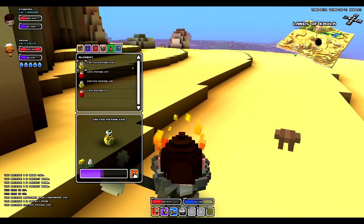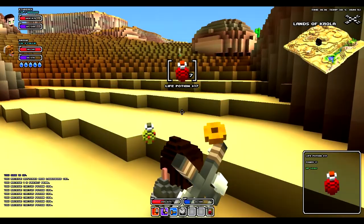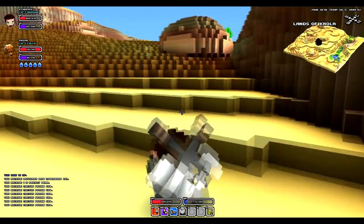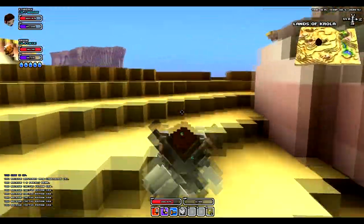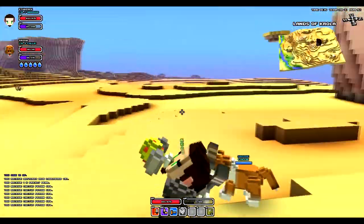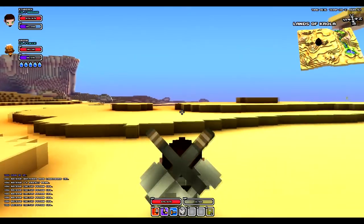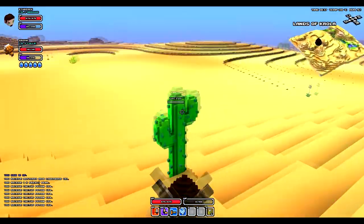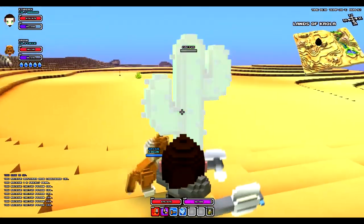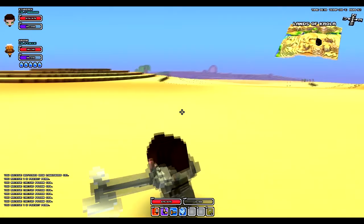Let's make some of these cactus potions and see what they're like - as long as I can move around while using them I'm good. I can indeed move - it just takes a little bit longer to work. Let's keep charging on, I want to try to get to the town before the end of this video. Hopefully they start giving more than one drop - this place is very vast.